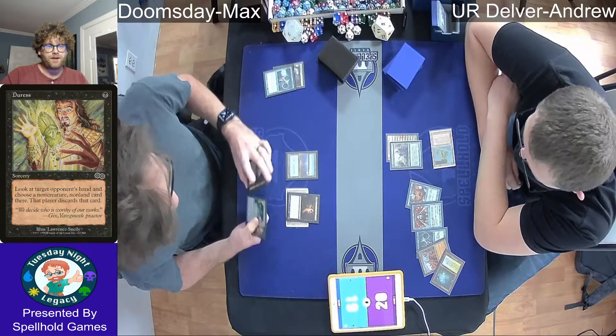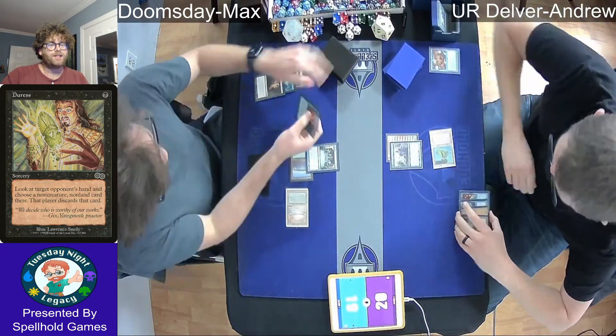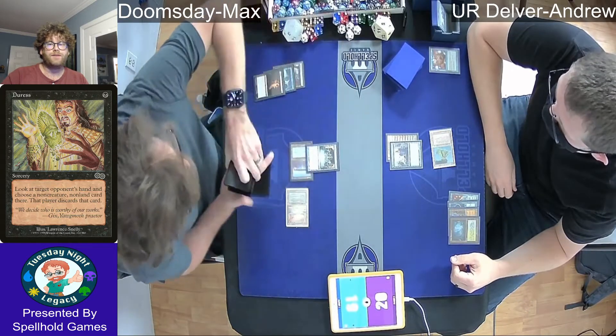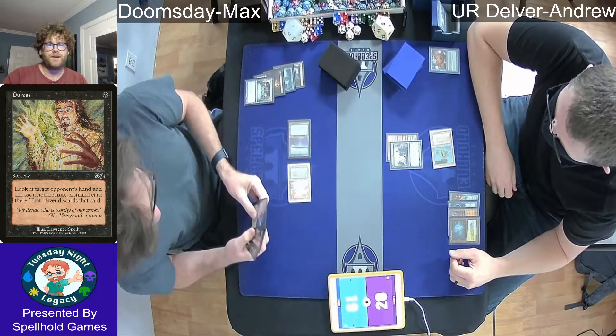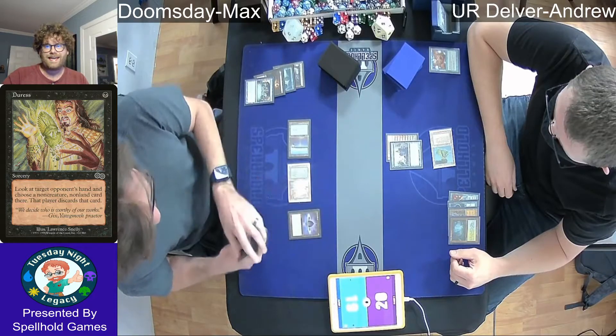We see Max deploy a Duress here. This is actually the favored discard spell of the Doomsday list. It doesn't lose you any life and it's taking any relevant cards that can interact with your combo, like a counterspell, things of that nature. We even saw Max take a counterspell here.